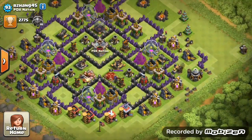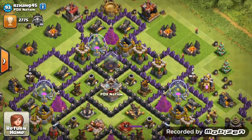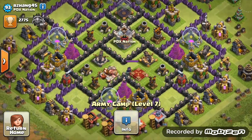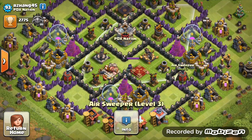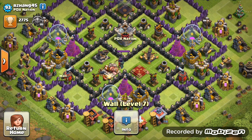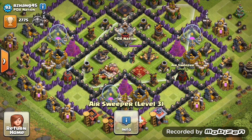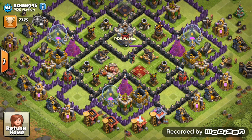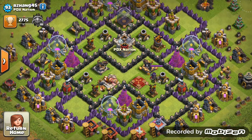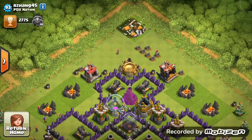Your walls are mostly level 7 - focus on getting those walls to all level 8 and then start doing them to level 9 with your gold instead of the defenses. Air sweepers are in a great position covering one side of the base, both level 3, so get them to level 4 and then maybe level 5 because they are very effective.